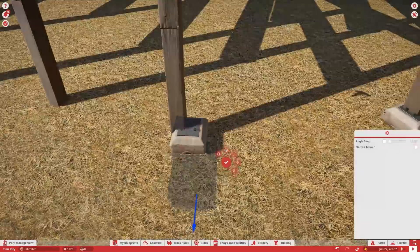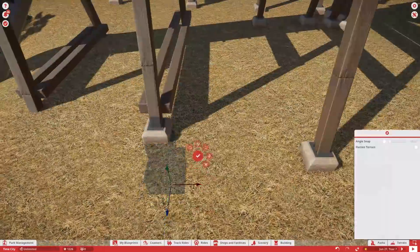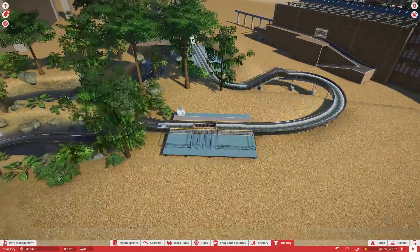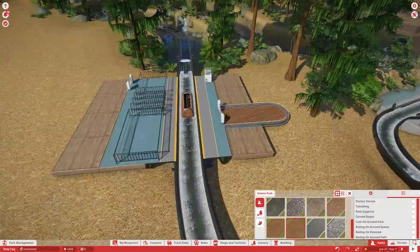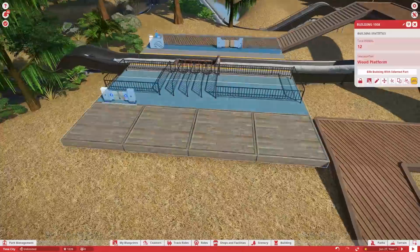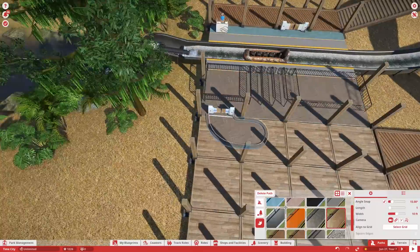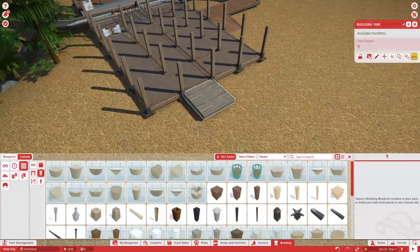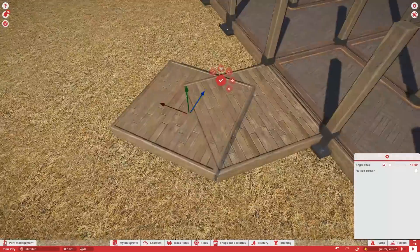That's something I hope Frontier adds later on — maybe a couple more water rides. I know there's not a whole lot of selection, so maybe they can add a few more. There are those river blaster ones where you can actually spray water on people not on the ride, and you could do some really cool animations for stuff like that. Even boat rides would be kind of cool. You could probably create your own kind of float ride, which is actually kind of interesting.